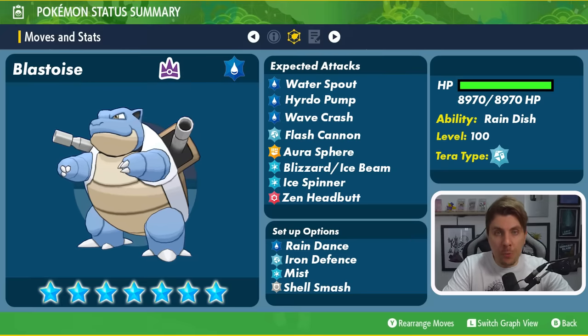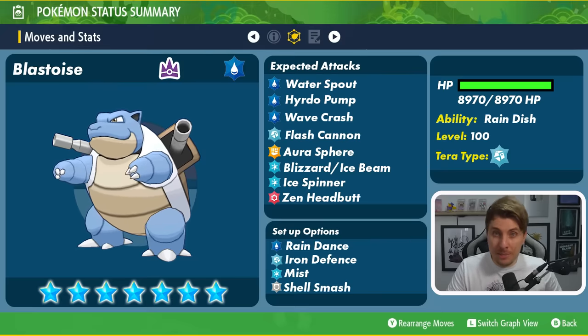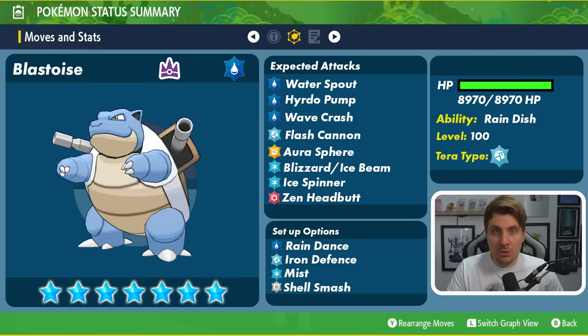One of the setup options that really sticks out is Shell Smash. That reduces the defense and special defense on Blastoise by one stage, but at the same time boosts the attack, special attack, and speed of Blastoise by plus two, giving it a huge boost straight off the bat.